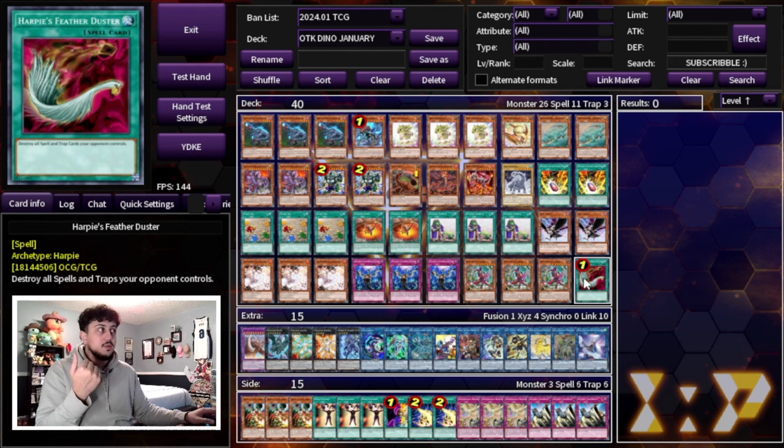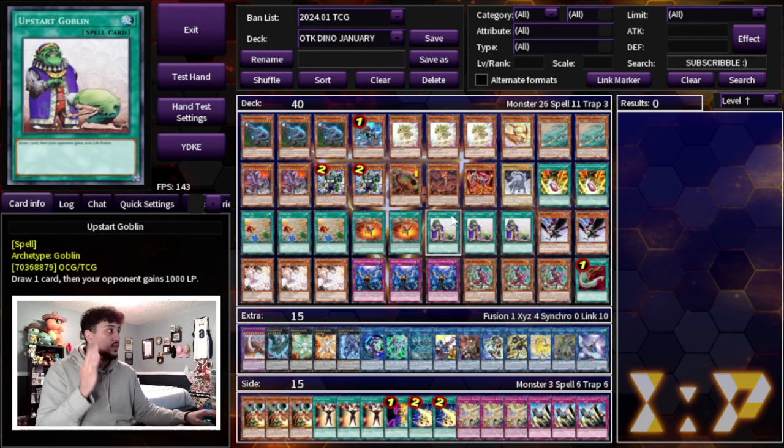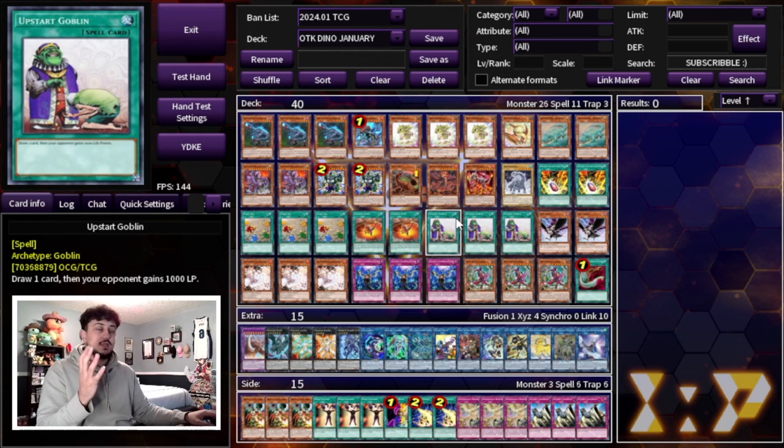And of course the one Harpy's Featherduster — I like to main deck this because you never know what you're going to run into, and a lot of decks typically run at least a couple back rows. So that's 40 cards in the main deck. The main thing is consistency, and with three Fossil Dig and three Upstart, this is a very consistent deck.